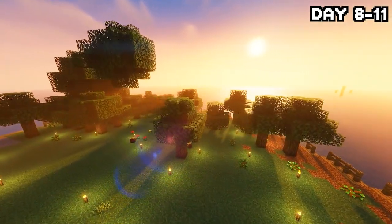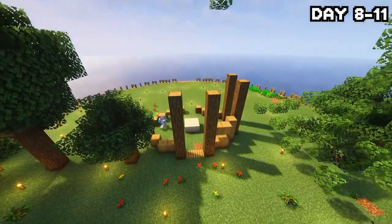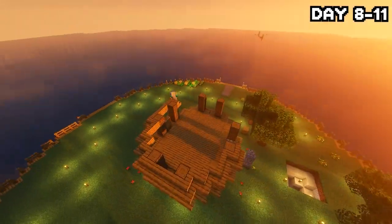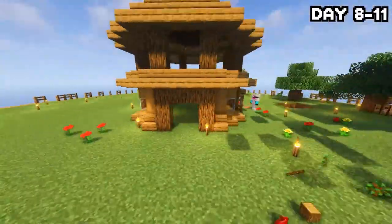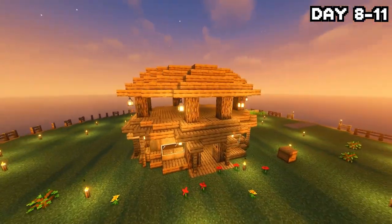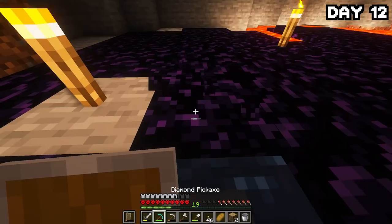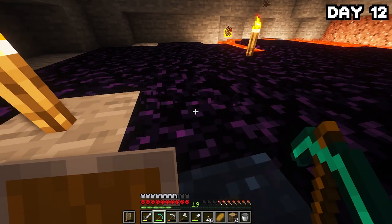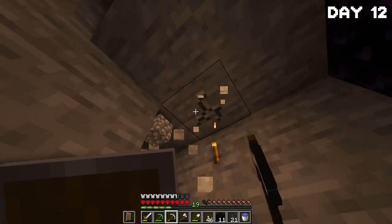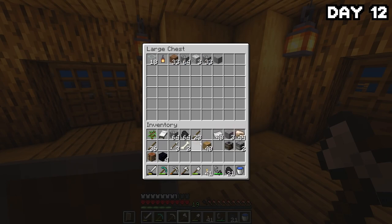On the morning of day eight, things were really starting to come together. We had more land to build on, a literal forest of trees, and enough iron for now. I decided to start gathering materials for my house and planning where I wanted it. I wanted a circular design in the center — a central hub with pathways leading out from each side. After three days or so of working on it, by the morning of day twelve, the house was finally done and I think it came out looking pretty nice.